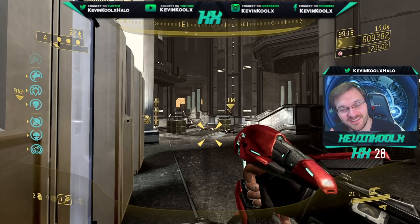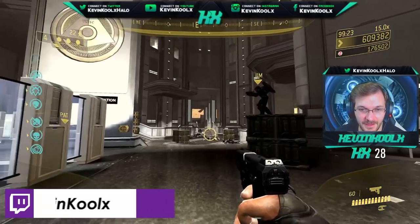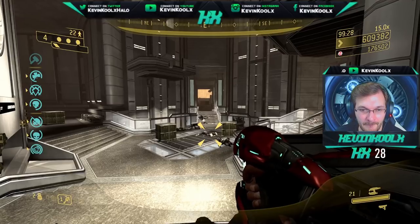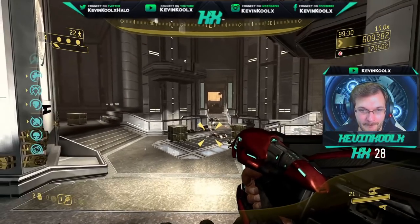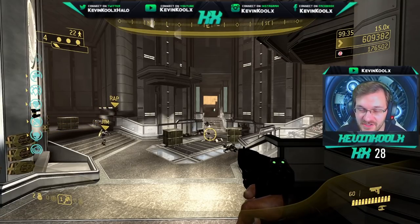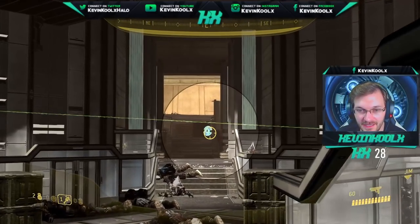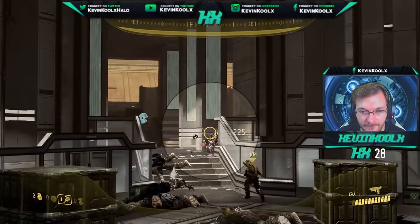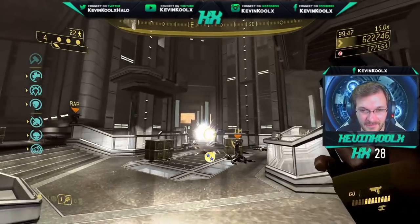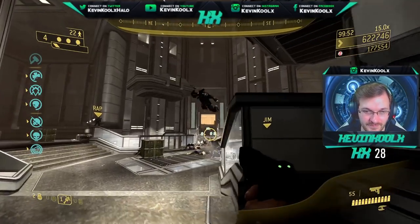My main tip is to find four people you know and like to play with. I accomplished this on the first night of ODST's release with Pac-Man Gaming, Rap Scallion, and Golden Ninja Jimbo. We all got into a party together, put it on Heroic, and got Endure on the first try. Tip number one: find a squad of four reliable players who know what they're doing.